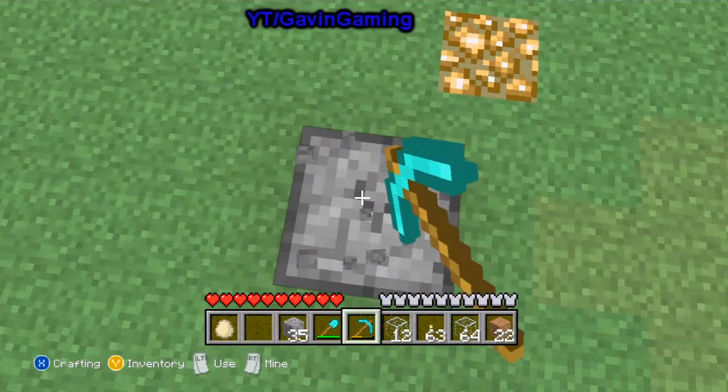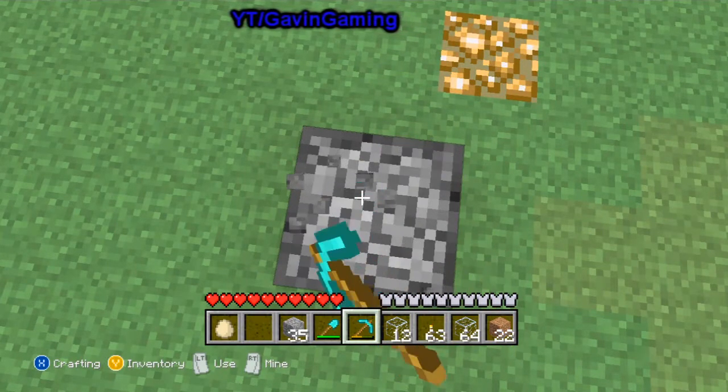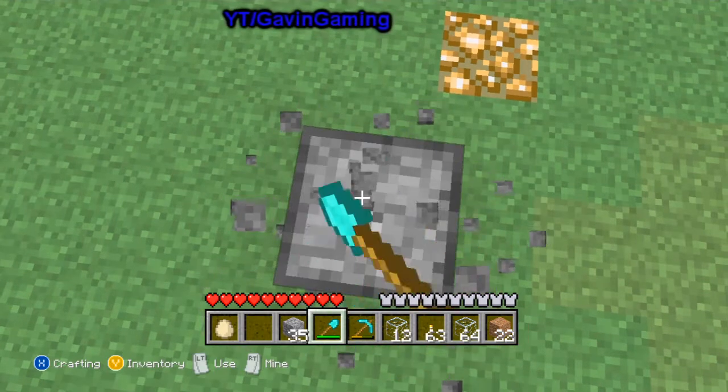What you want to do is put down your dispenser, get your pickaxe out, start breaking and when it's about to break switch to a shovel. It doesn't matter what type of shovel it is, it can be any shovel.